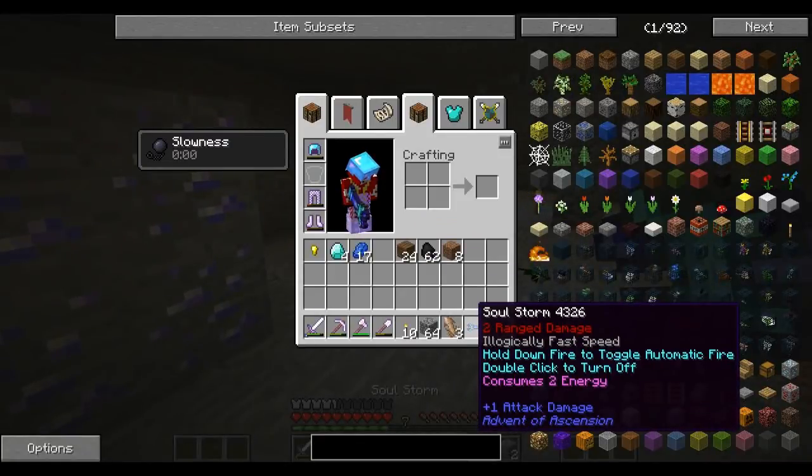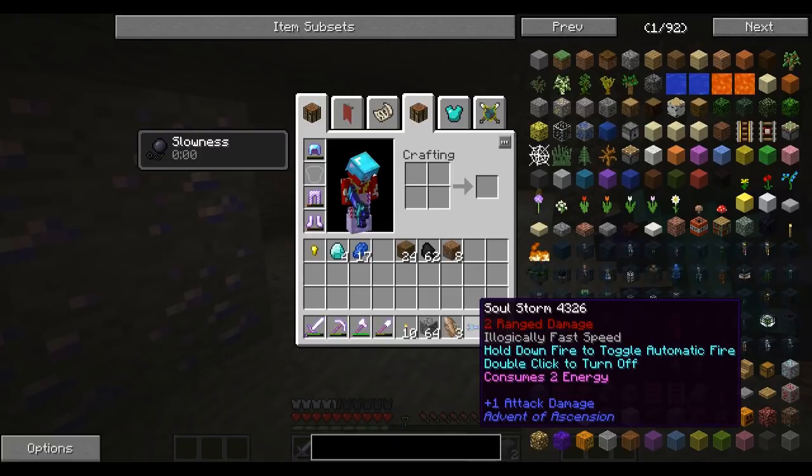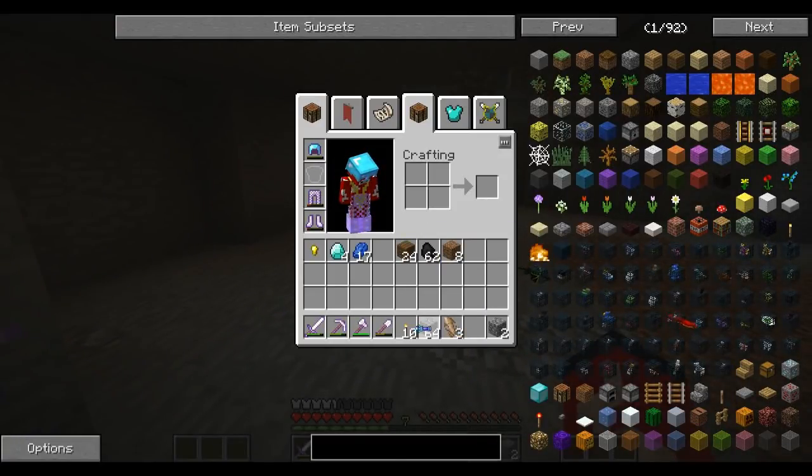But we got a Soul Storm — two range damage, logically fast speed, hold down fire to toggle automatic fire, double click to turn off. Okay, so it's like the sea spray, pretty much.